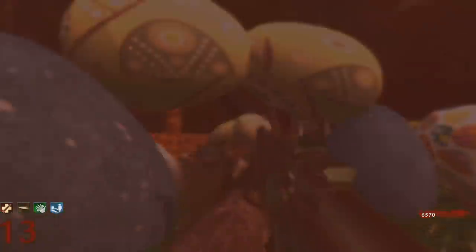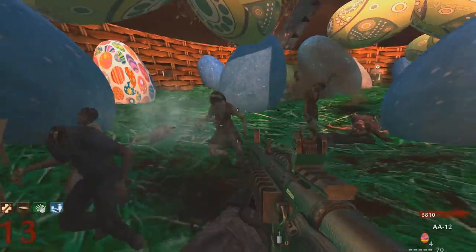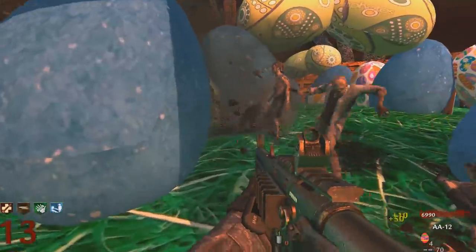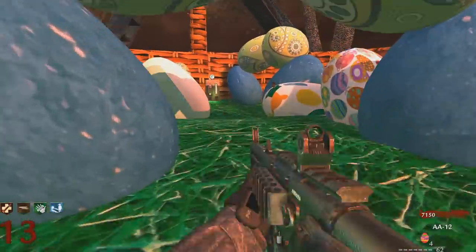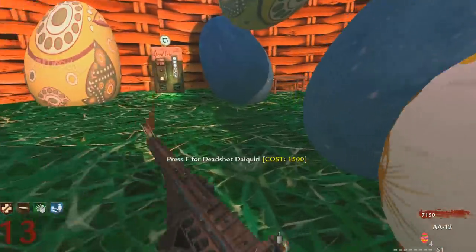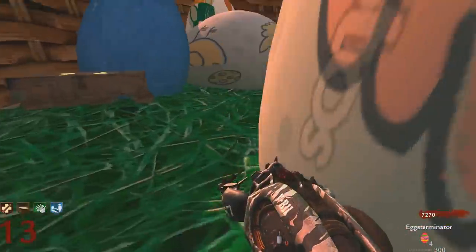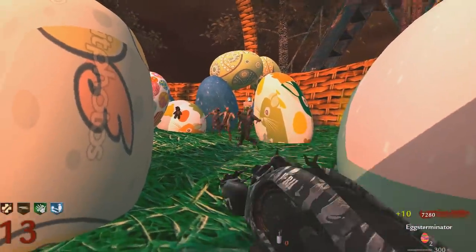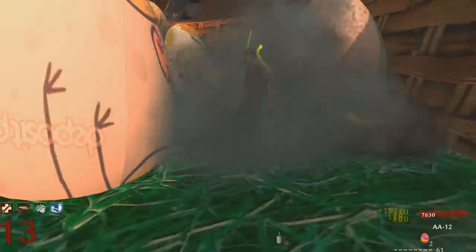I thought there was going to be a bunch of gnomes spawn in and start running around killing zombies or something weird like that — although I thought we were going to shoot lasers from their eyes — but apparently it just gives me like an aura of death or something. There was a map I played a while back called Cube where the trap basically gave you an electric shield that killed all the zombies that came near you, so it's sort of like that.